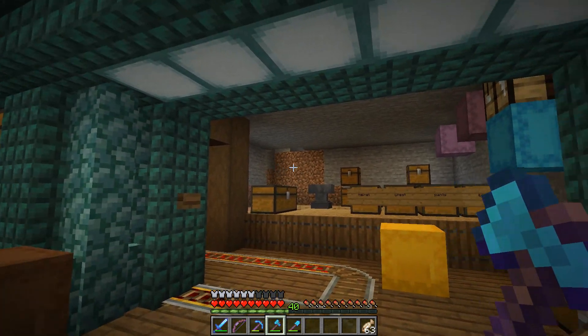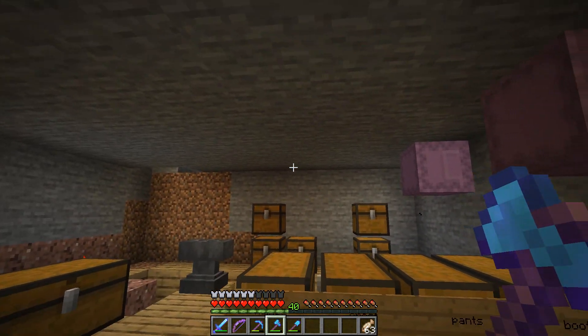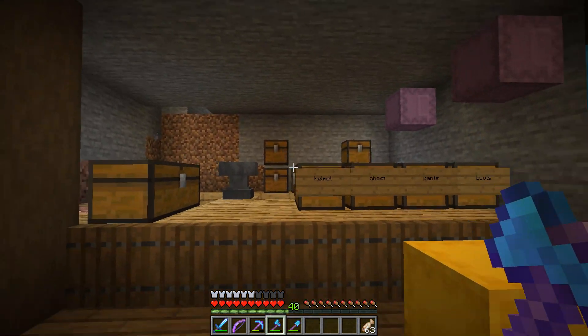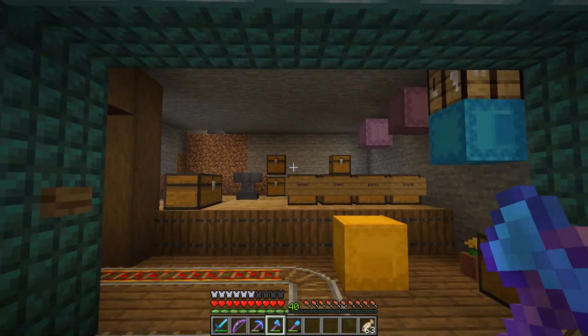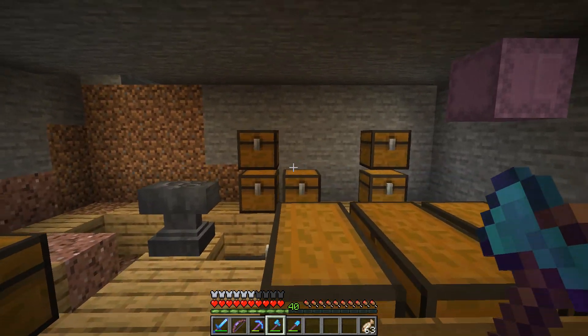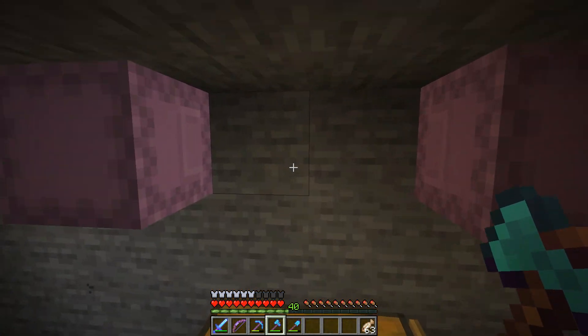We've made it over to the ocean monument area and this is where we're going to be building our villager trading hall. I'm going to build it in two phases - there's going to be a central hub area where we can call in a villager, change their trades, and try to get some bargain deals, then we're going to send the villagers off to either the left or the right where the actual trading hall will be.